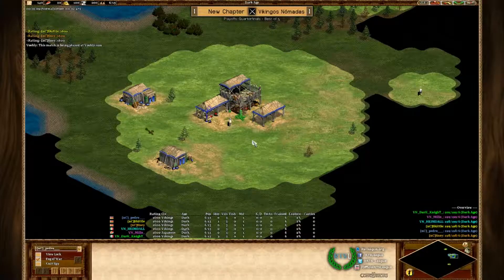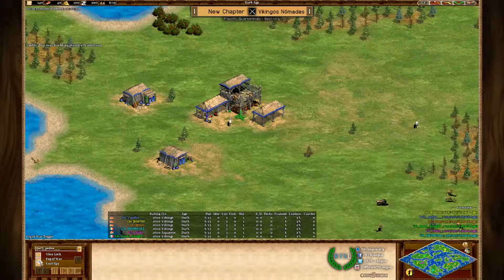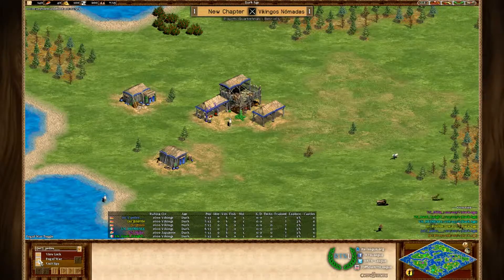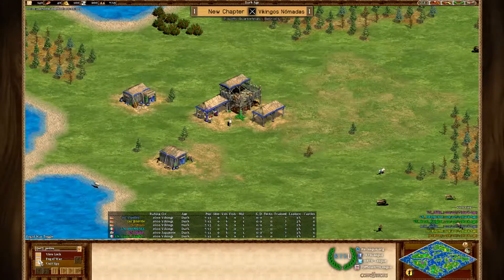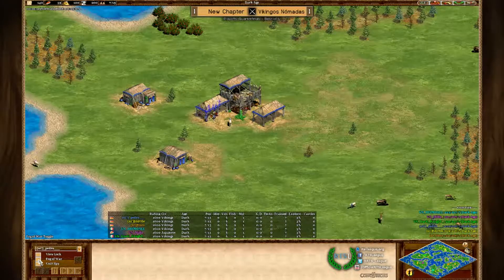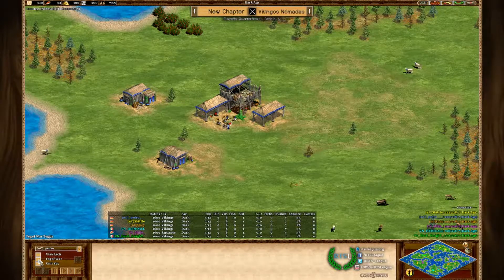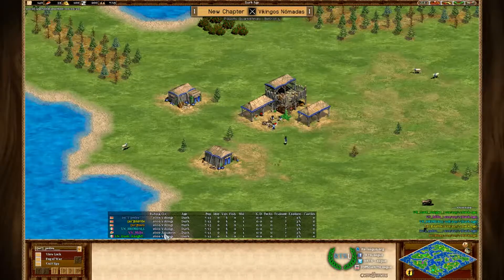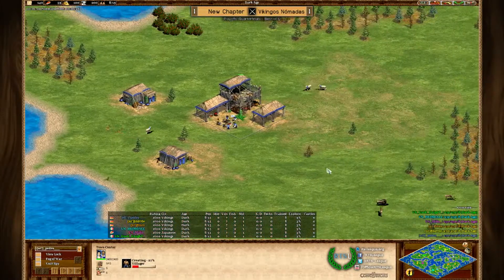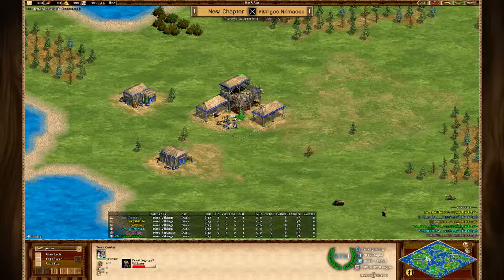Game number three is a water map — the islands that the players were talking about. It's going to be 3v3, with a lot of Vikings. NCS are going triple Viking whereas VNS are going double Vikings and Japanese for a bit of diversity, which is definitely something to like.